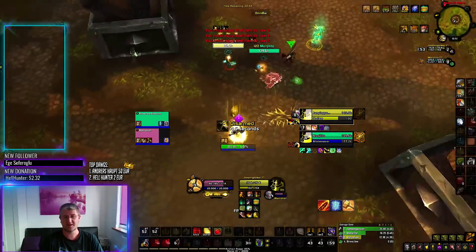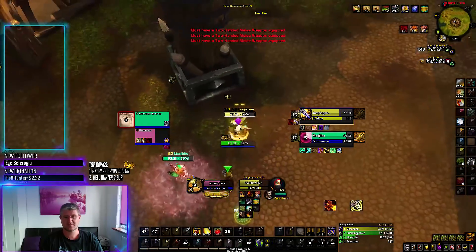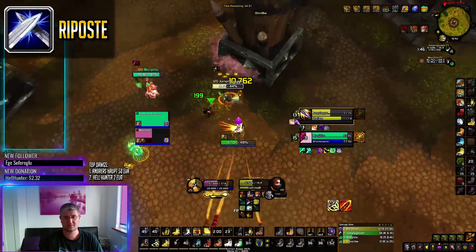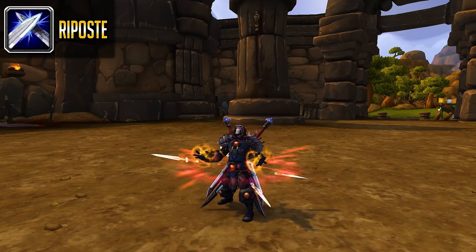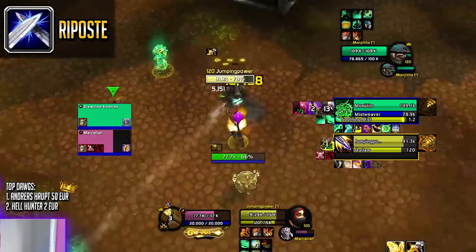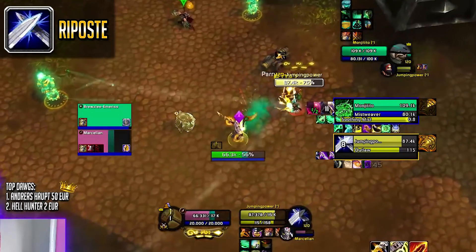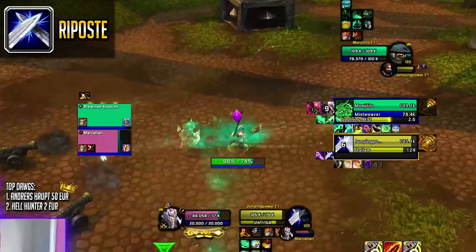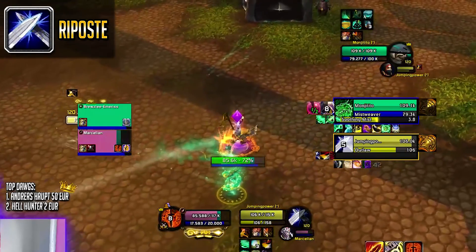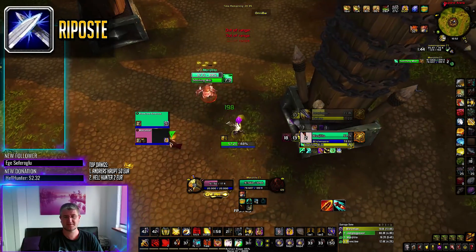Outlaw Rogues share the same defensives, noting here that Evasion is replaced by Riposte. It looks basically like a warrior's Die by the Sword, and it provides a 100% parry chance while also dealing a bit of damage back to the attacker. They also make use of Cloak of Shadows and Feint, so do the same as you would against Assassination Rogues — you need some of these cooldowns to be used before bursting.